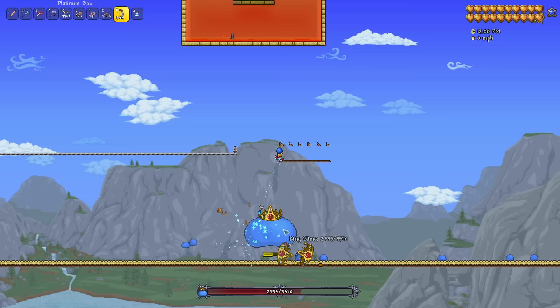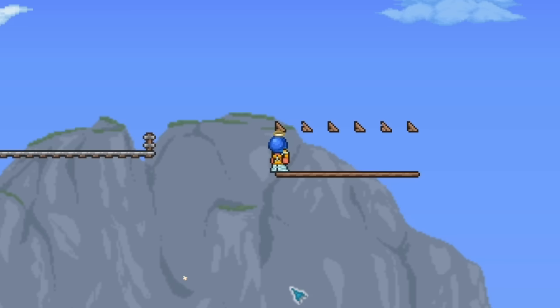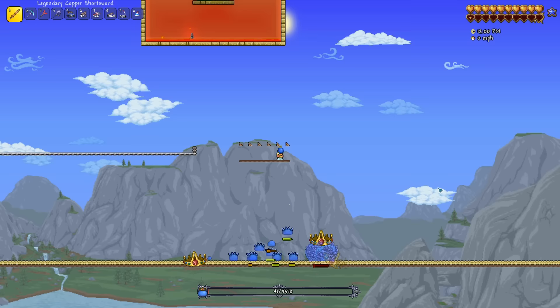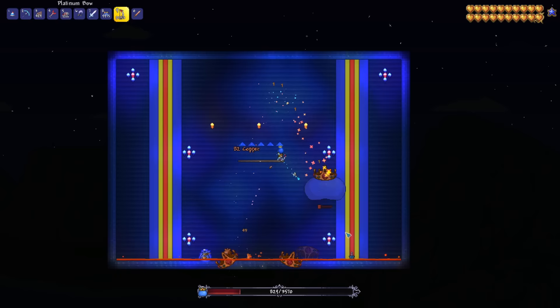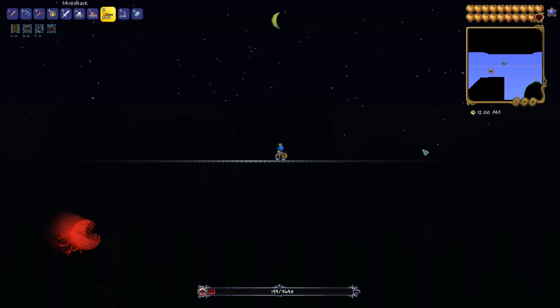King Slime's teleporting has been updated to try and make him harder to cheese, and this strategy does require a small amount of effort as a result. You need to occasionally walk left and right. If you hammer a row of blocks directly above you, King Slime will teleport on top of those instead of on top of you — until he reaches about 60% HP, at which point he will teleport on top of you and then immediately get kicked out. You have to walk a little to the side every time he teleports. You want the platform to be at least 22 blocks in the air so he can't jump and reach you. A bucket of lava below you and a decent bow makes quick work of him.